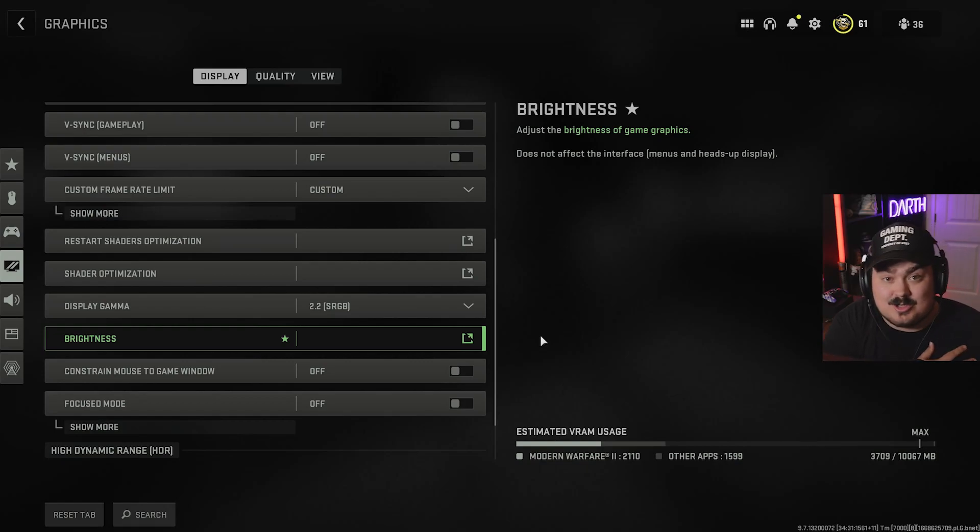Hello everyone, welcome to MinuteMeta. I am your host DarTelbert, and today we're going to be going over the best brightness and color settings for console and PC on Warzone 2. The reason why you want to do this is it actually helps where you can see people more, it makes them pop off the background a little bit more, but it also makes the game not as bland and gray and makes it more fun.